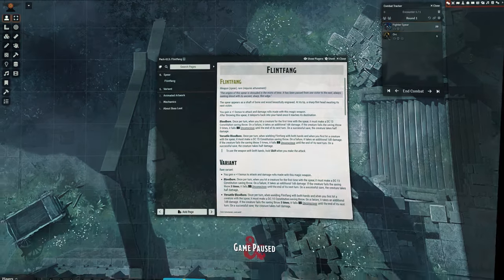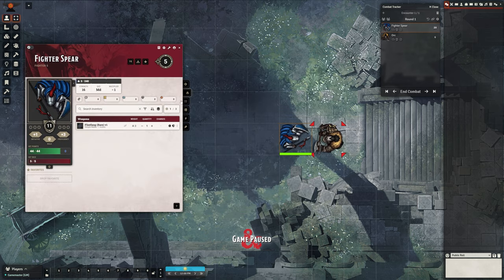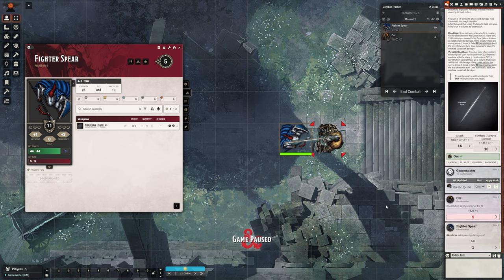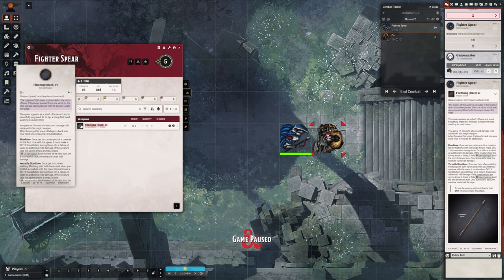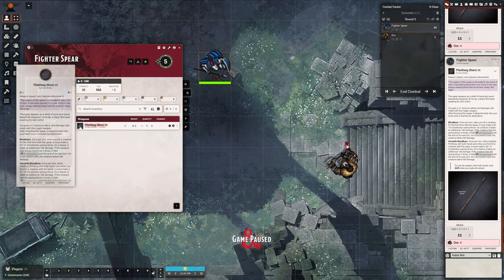Once per turn, when you hit a creature for the first time with this spear, it must make a constitution saving throw. On a failure, it takes additional damage. If the creature fails the saving throw three times, it falls unconscious. To use the weapon with both hands, hold the Shift key when you make the attack.